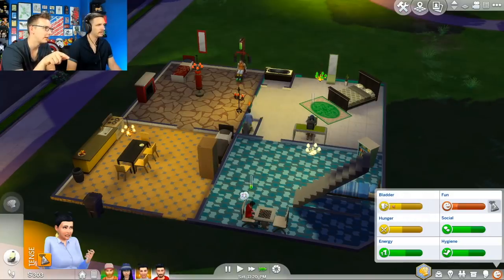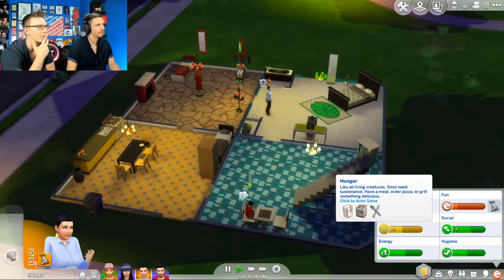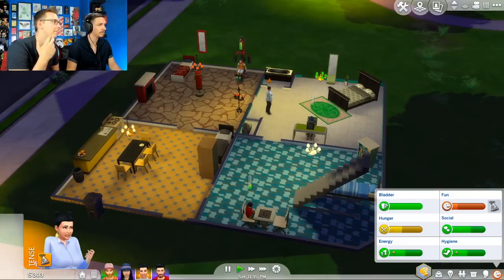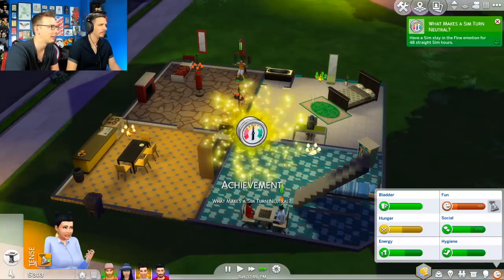Did we discover we can just click on hunger? She'll like fix it herself. I've been trying to use these hot keys. She really wants to have some fun but everybody else is using all the fun stuff. I think she can play games on the computer. Someone's on the computer. She can probably play chess with Salazar — go join the game. I don't think she has any chance of winning. Definitely not.